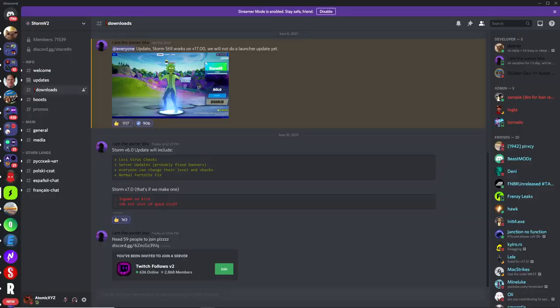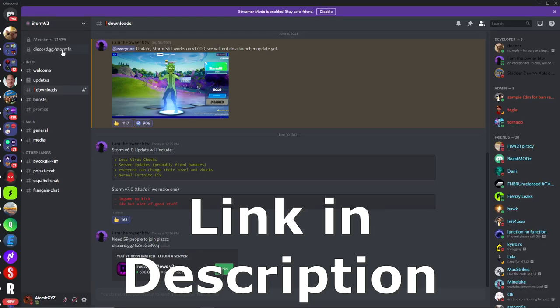So to get the Storm private server, you're going to have to join their Discord server at discord.gg/stormfn, and I'll have the link for this Discord server in the description for you guys.